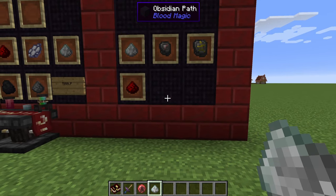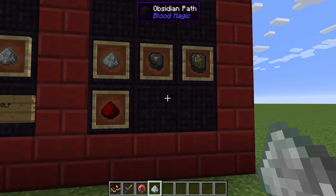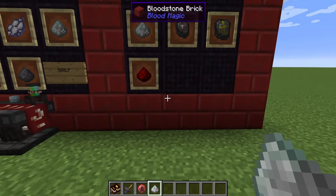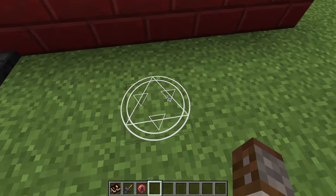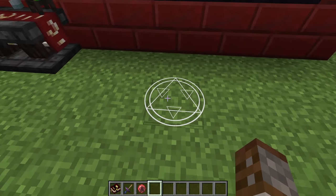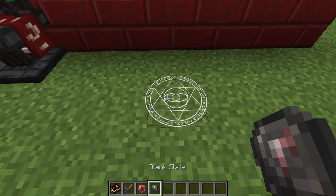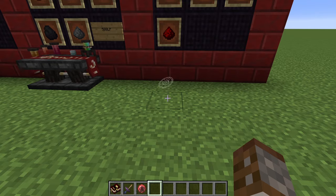Moving on — let's use the arcane ashes. We're going to make a sigil. I've already made a full sigils video covering every sigil in the mod for both 1.12 and 1.16, so I recommend checking that out. To make the Sigil of the Divination you need redstone and a blank slate. Hold arcane ash and right-click the floor to place a symbol. Right-click with redstone on the symbol to change it to a crafting symbol, then place the blank slate as the catalyst — it will animate and produce the divination sigil.